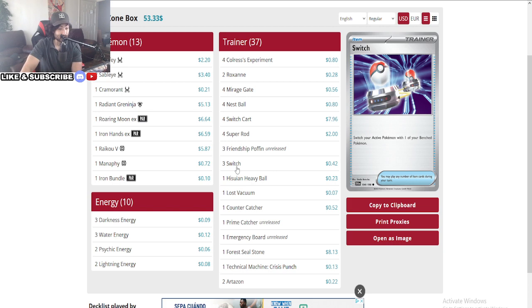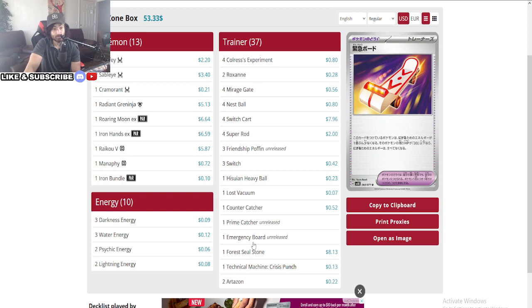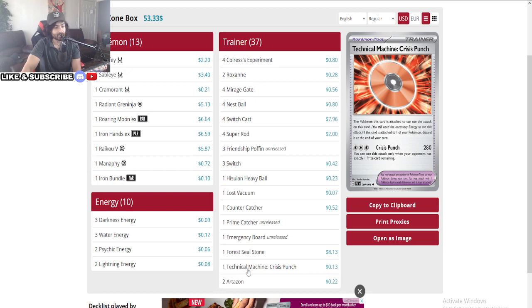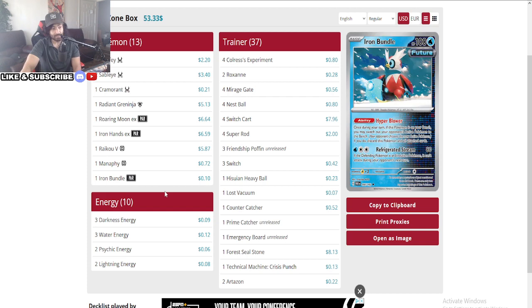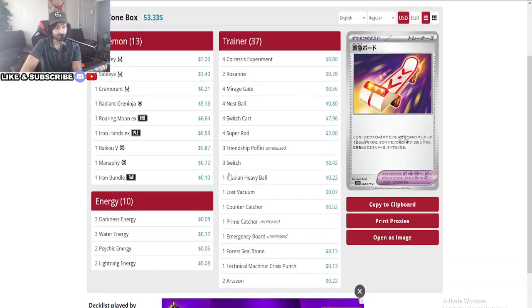Moving on — the energy lineup is three Darkness for Roaring Moon, three Water for Greninja, two Psychic for Sableye, and two Lightning for Iron Hands. Really solid. For Colorless: two Roxanne, Mirage Gates. We have the Friendship Poffin, which brings out two low-HP Pokemon and you put them in your hand — really helpful. It can be played throughout the game, making evolution decks really strong. He's running three switches, four switch cards. Heavy Ball, Lost Vacuum, Counter Catcher, Prime Catcher — a new card that switches one of your Pokemon and then one of your opponent's Pokemon.